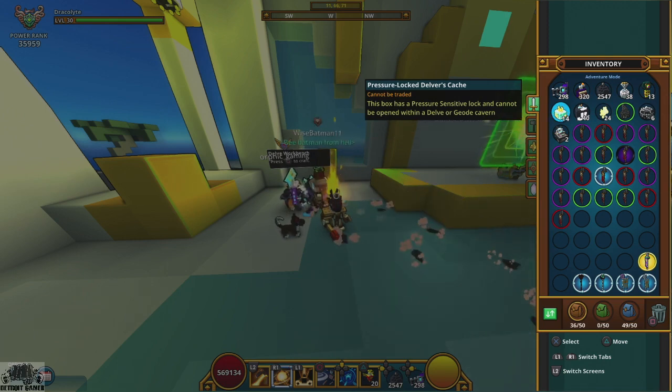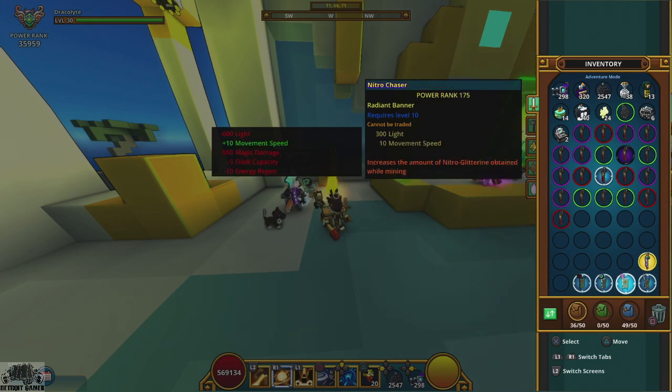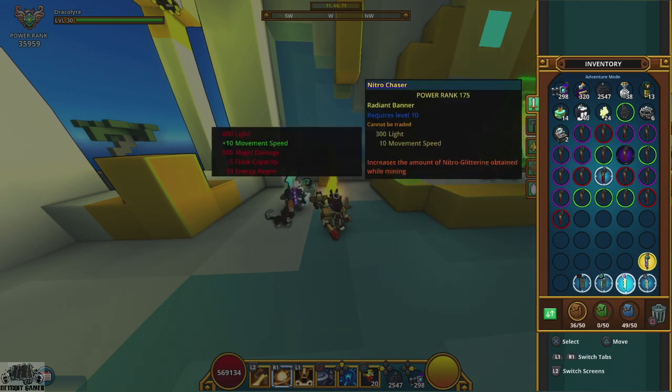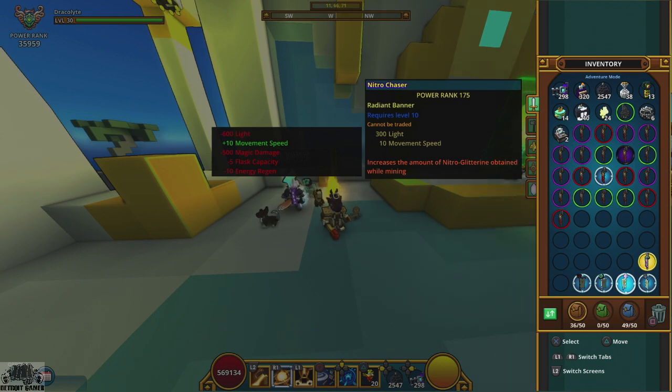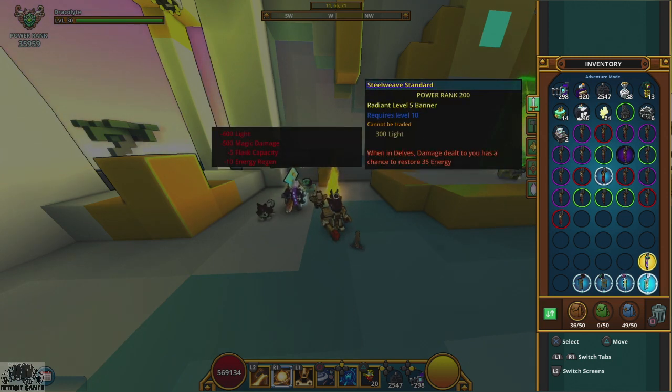Way number one is from these Pressure Lock Delvers Caches - you have an uncommon chance to get one of the radiant banners. There are four radiant banners: the Manacle, the Geo Seeker, the Nitro Chaser, and Steel Weave. Each gives 300 light. The Nitro Chaser also gives 10 movement speed. Their abilities include: slowing your target's move speed, giving extra Geodes, giving extra Nitro while mining - you can get up to six Nitro from just one Nitro break, which is really good while farming - and giving energy regen when you deal damage.